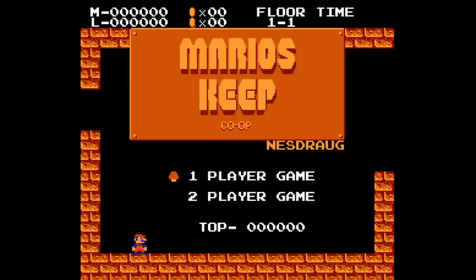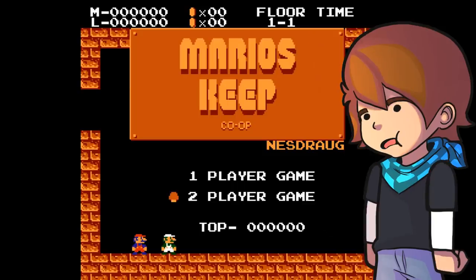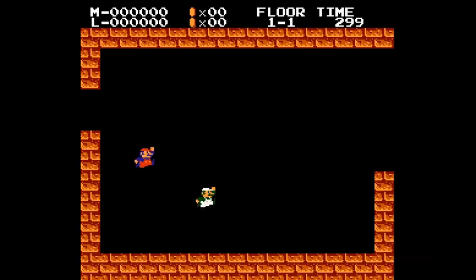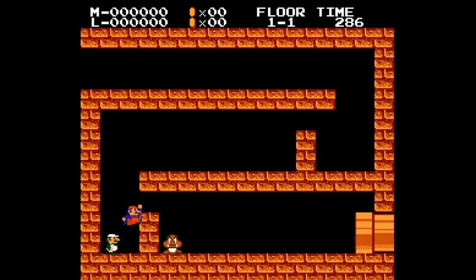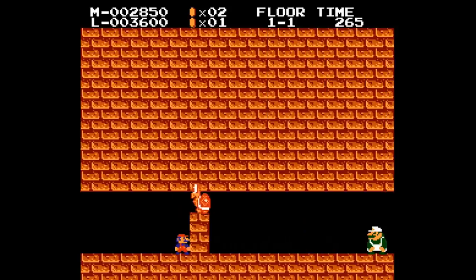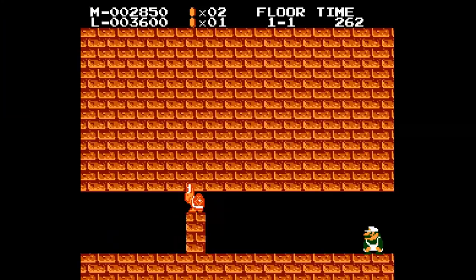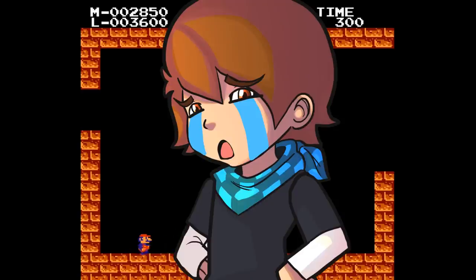First game on the list is Mario Keep. What's he keeping? I don't know — bad jokes maybe? What we have here is a two-player puzzle game of sorts. You both need to find your way and make it to the end of the room and through a pipe together. If one person dies, then it's game over for the both of you. Which believe me, will happen a lot due to circumstances of being not good. This is a fact.